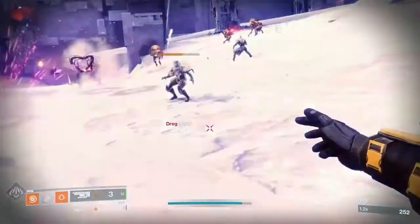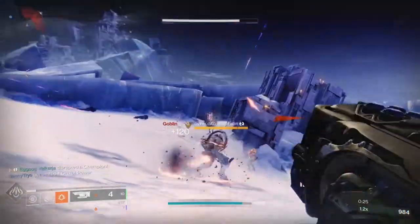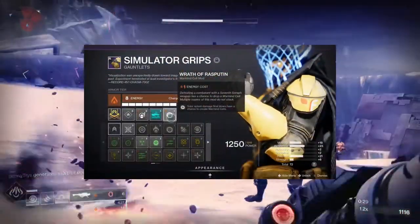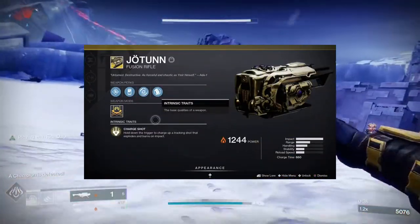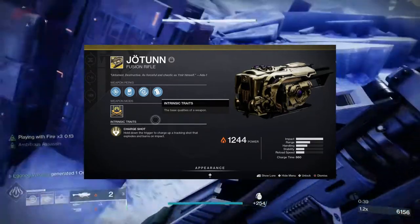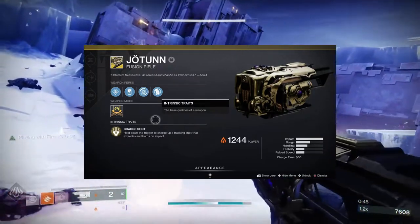Everything revolves around melees and Warmind Cells. The way that I create Warmind Cells is through the mod Wrath of Rasputin, which states: Solar Splash Damage has a chance to create Warmind Cells. From there, I use the Jotun Fusion Rifle that fires a tracking shot that explodes and burns on impact. The direct impact itself won't create the Warmind Cells — it's the explosion and the area burn that does.